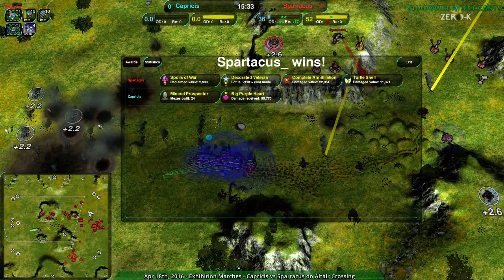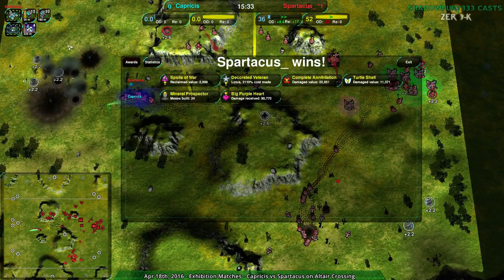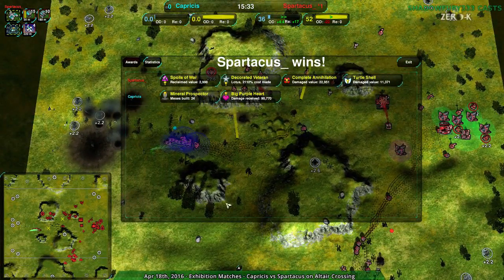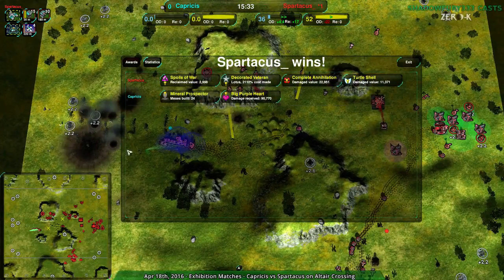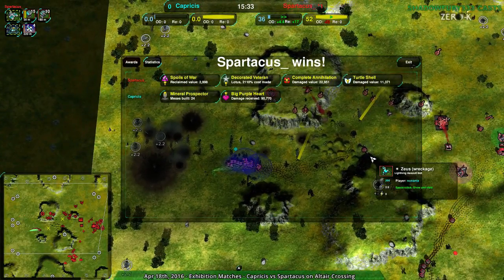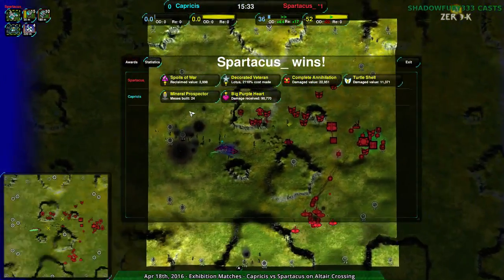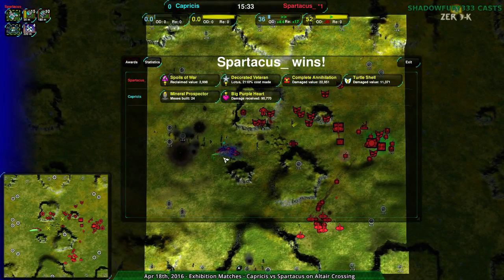But yeah, overall, that was a real misstep at the end of the match. It looks like Spartacus knows Capricious well enough to know that Capricious, when they're feeling tense and nervous and don't know what to do, they fall back to a heavy factory. That's Capricious's style - they try to adapt, but if in doubt, if feeling pressured, they will go for a heavy factory. That's an exploitable weakness right there, and I think Spartacus may have already known that and decided to exploit it.